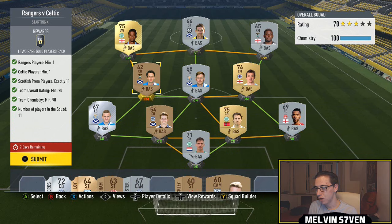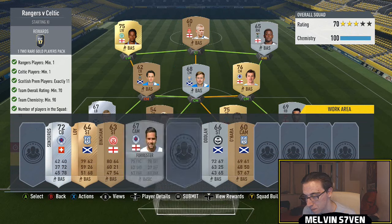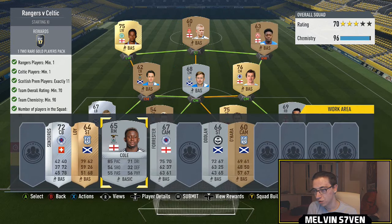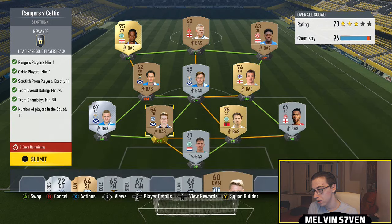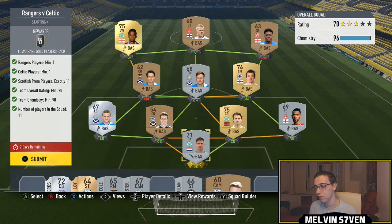Yeah, they seem to be alright. I'm happy giving that in. We've got a couple of bronzes in here — can we put him in? Yeah, we can. It drops the chemistry, but you only need 90 chemistry anyway. That drops the chemistry too much. What about this guy — can we put him in for him? No, that drops the rating. So I'll just leave it like that. I'm happy getting that in.